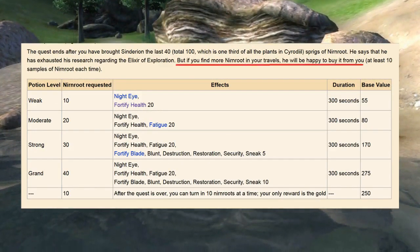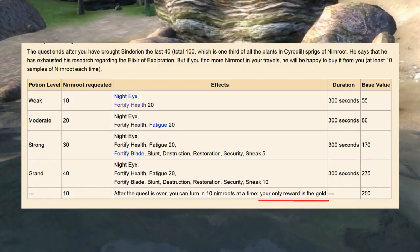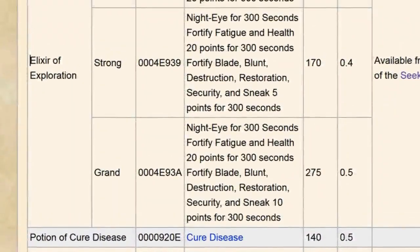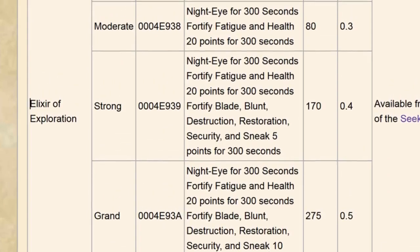Sure, you can continue to bring him more Nirnroot until you eventually find every one of them in the game, but the only thing you're going to get after that is just leveled gold. So what about the potions themselves? Are they uber powerful to justify their extremely limited, non-respawning quantity? Hell no.